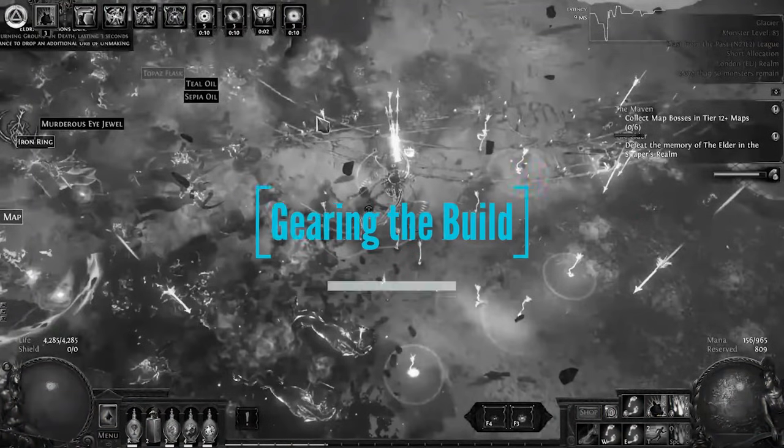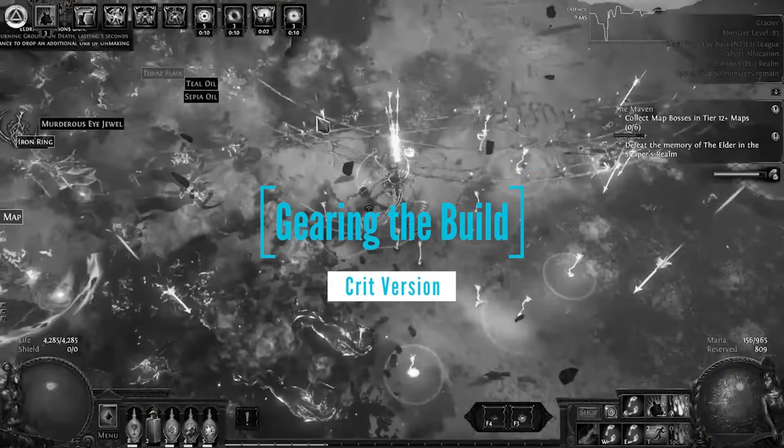So let's move on to the gear. This is just a guide — there are things you can do with gear to get more DPS, more life, more resistances, but I'm just going to go for what I recommend for a well-rounded character.